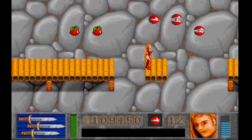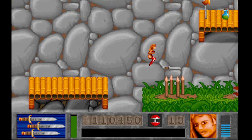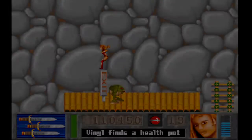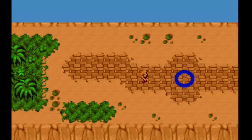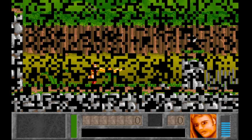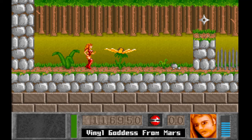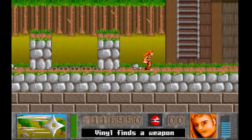Now that I think about it, I think actually the fruit and the rings and stuff are her possessions. So now we're in a whole new area — notice the music just changed again, and we now have ninja stars as our weapon.